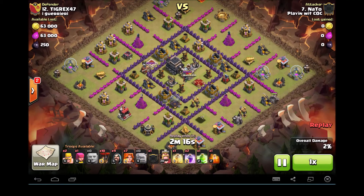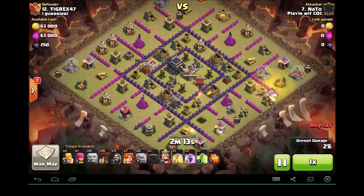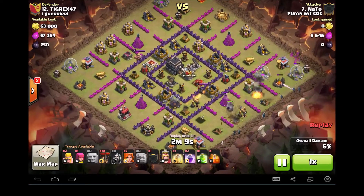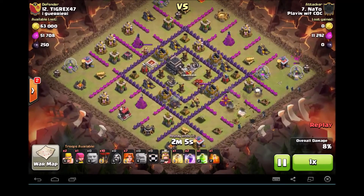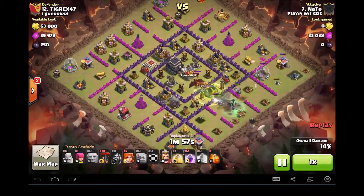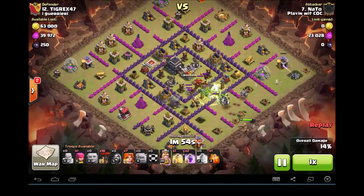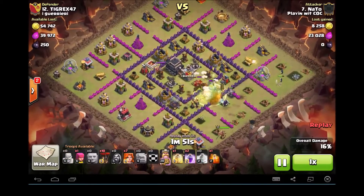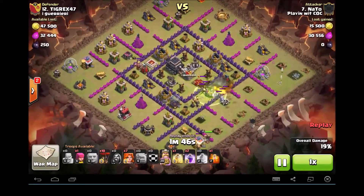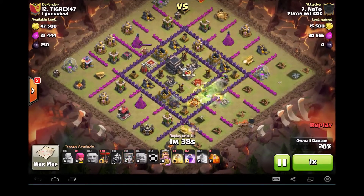He's got his golems coming in with wizards to back them up. That cannon there in the corner — I'm not sure if NATO was planning that his loons would drift over and take that out, but it's still up. He's coming in there in the middle and going to drop a jump. He's got witches, golems, plenty of wizards. Now he puts his Barbarian King over here on the left side, and it's going to come in and take out that trash building and that cannon. You'll see if he hadn't done that, his Valks would not have gone into the middle. They take a pause to go toward the cannon, and now they go straight in.